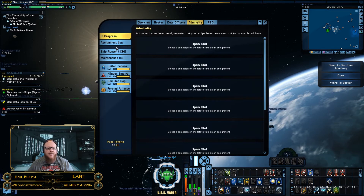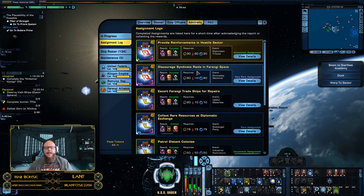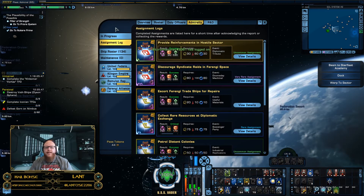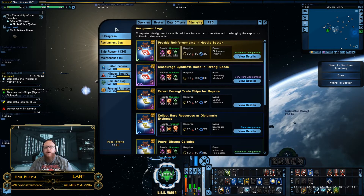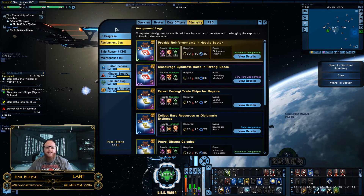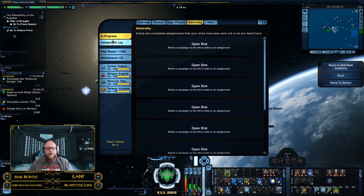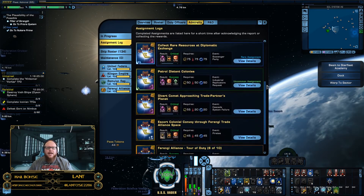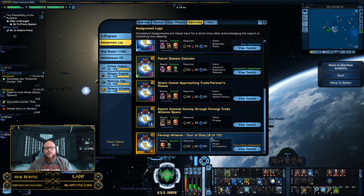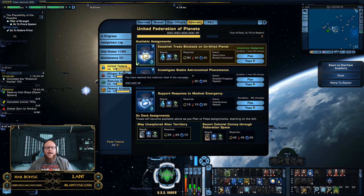Looking at the Admiralty system overall, you'll notice there's your in-progress log and the assignments you've done in the past. One of my strategies has been to gather dilithium with this, and it is absolutely worth your time to spend doing these missions just to gather resources. You can get a lot from Admiralty missions, and you can only do roughly eight at a time. They have a bunch of open slots, and the assignment log tells you the assignments you've recently completed.